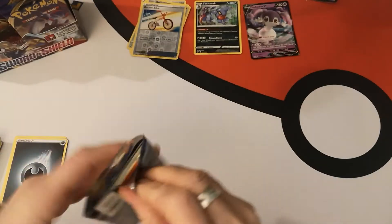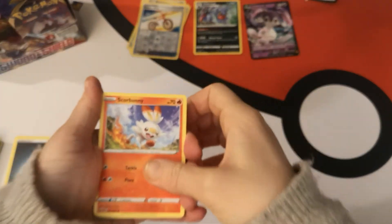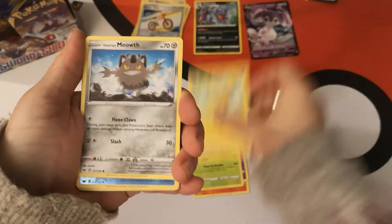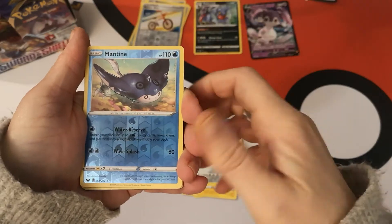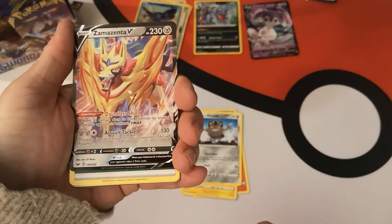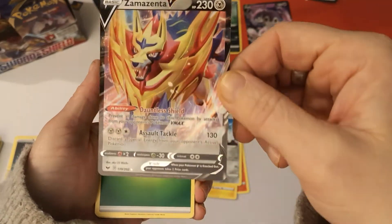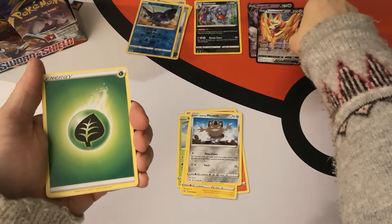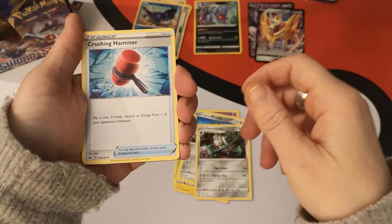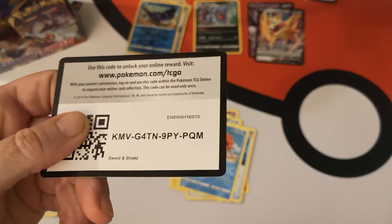We have a Scorbunny, Sinistea, Maractus, Pikachu, Galarian Meowth. Our reverse is a Mantine. Our first big pull — we have pulled Zamazenta V, which is very, very nice. We have a Grass Energy, Ferrothorn, Crushing Hammer, Kingler, and there is your code card.